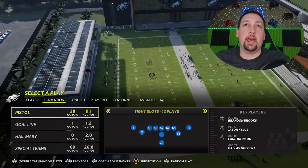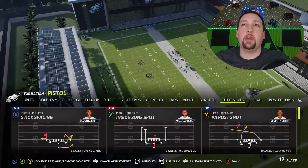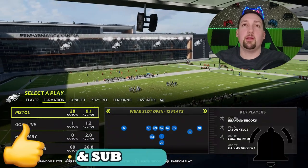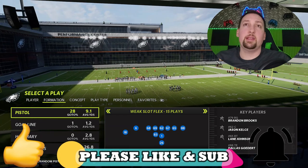I have a really good play out of the gun tight slots — the PFO shot — a one-play touchdown against every single defense in the game. If you guys want to see more, please hit the like button and let me know in the comments section. But we're going to continue with the weak slot flex today.